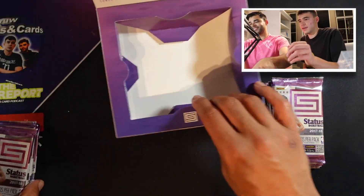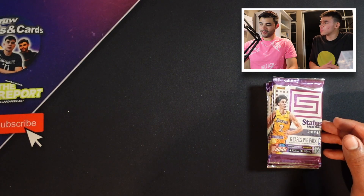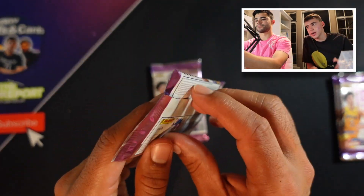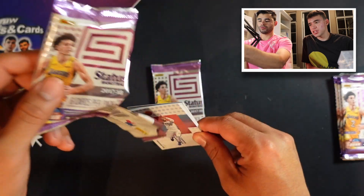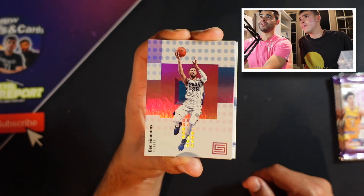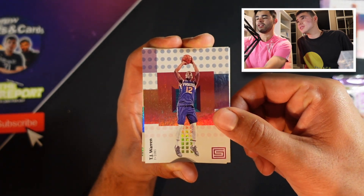They also have relics but that would be an addition to an autograph because you're supposed to get one autograph. Want me to just go through mine first, or go back and forth? Let's do two each - two pack, switch, two pack, switch. Make sure you guys like and subscribe, let us know your thoughts on Jason Tatum and this year's playoffs. We got six cards per pack here. I also forgot to mention you could get Kobe autos in this product. We started off with a Ben Simmons - that's a horrible way to start a box.